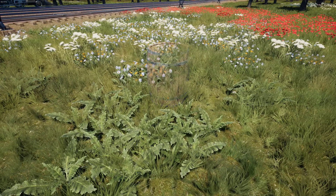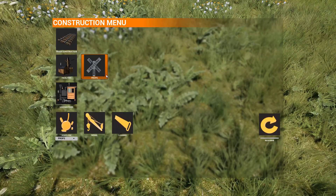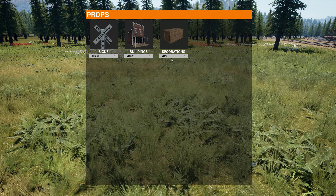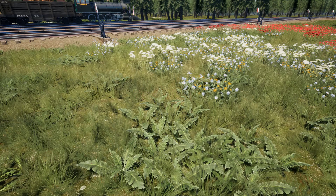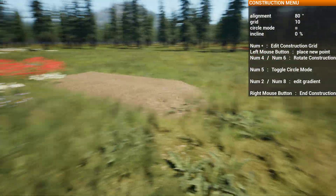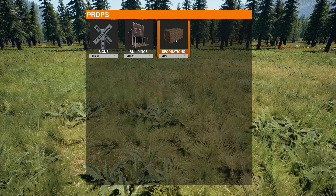Decorations! A barrel, an open barrel, a bench. Hopefully we'll be able to clear out some of the grassy spots like this, or clear out the grass around so we can actually make dirt roads and whatnot. From what I've been seeing, most people have been using the embankments as roads. It works, but I think it'll be nice later on if we can clear out the grass and maybe put a dirt texture — make roads or such.